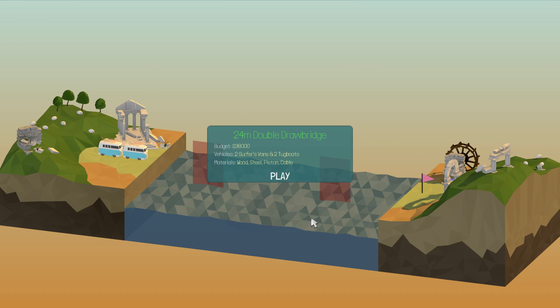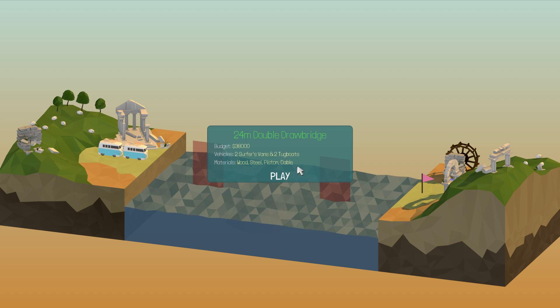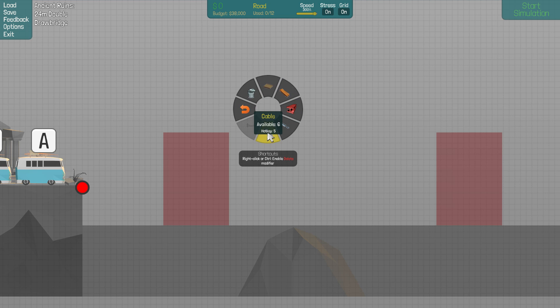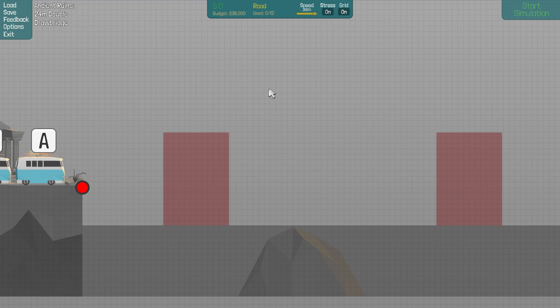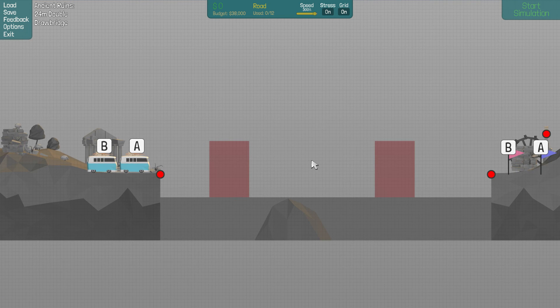So we learnt something there — we must not forget, we can use the rocks. It's a 24 metre double drawbridge — we've got wood, steel, piston and cable. How much of each? A limited amount of cables, unlimited hydraulics and a limited amount of steel. Fair enough. Once again there's a rock down here, can't help but feel that'll be important. Anyway, I think for this one I'm just going to check in and see what's going on for a second.